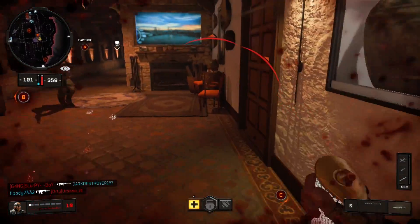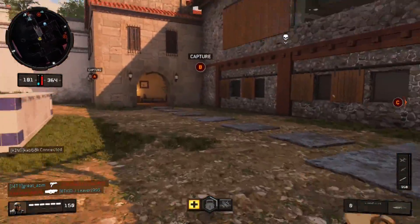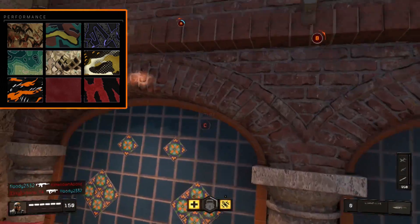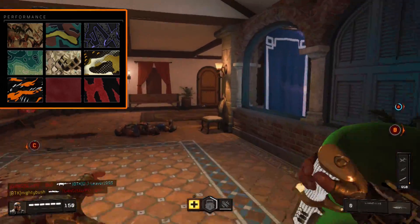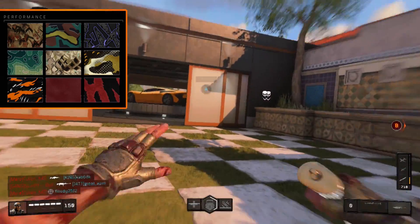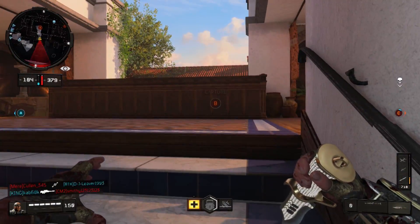Moving on to the challenges you need to do - there's performance and technical. For the performance challenges, you need to get 200 kills with the combat knife - not headshots, no different medals, just 200 straight up basic kills. You can do this in domination or team deathmatch. Domination is better because you can know where the enemy is coming from since they're going for objectives, and the spawns are easier to manage. Getting 200 kills will probably take around 10 games if you're averaging 20 kills a game.